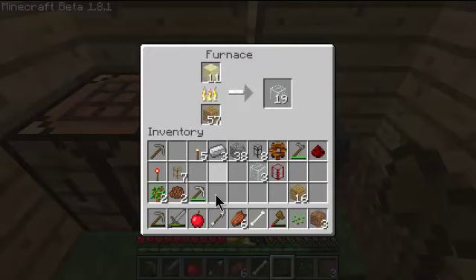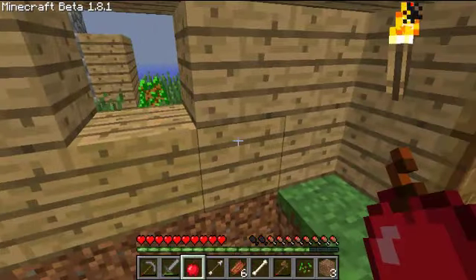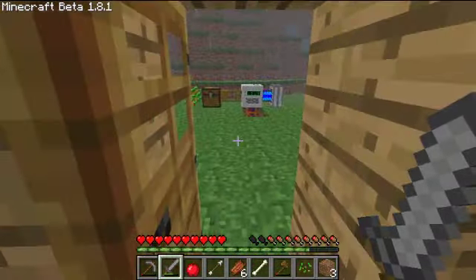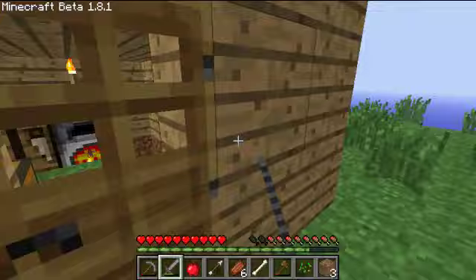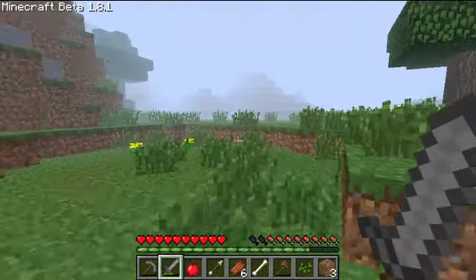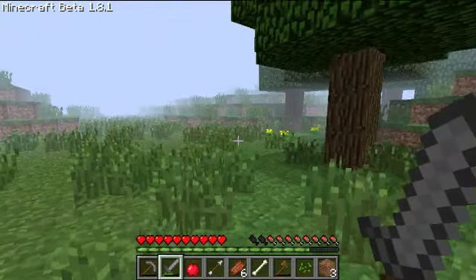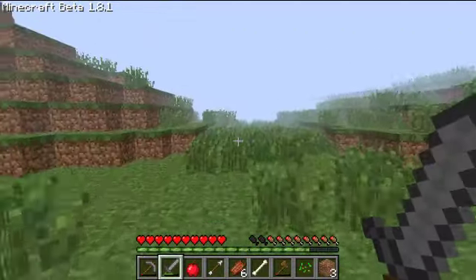I've just had the thought — while we're waiting here for that to cook, we could probably try and find some sheep so we can set our spawn to inside there, and hopefully that'll keep us pretty close by to where we died.